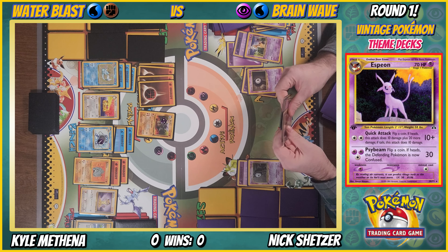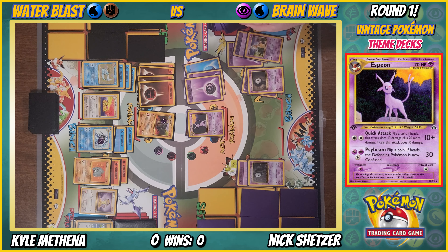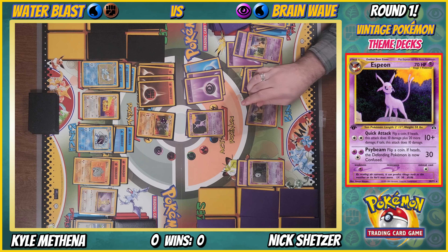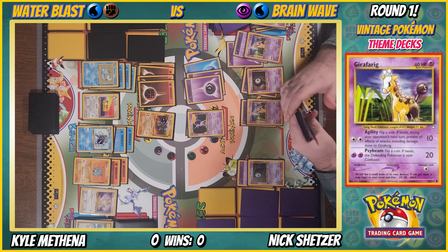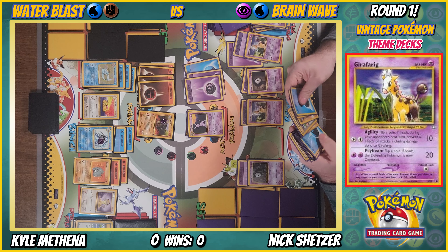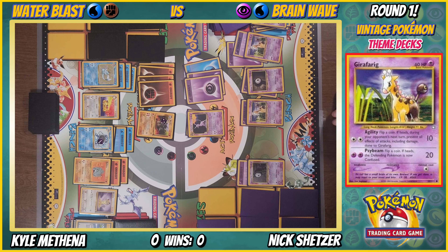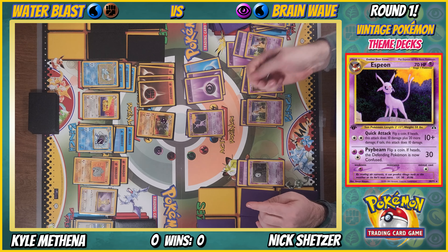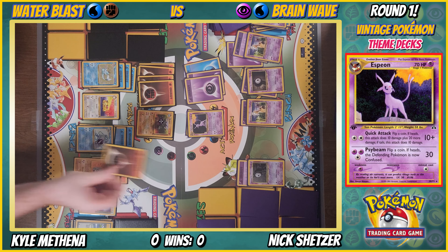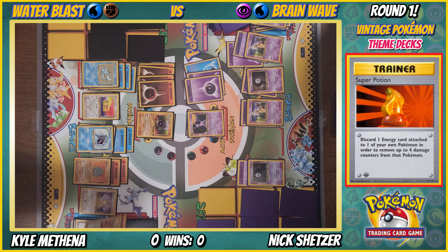Espeon's my best attacker right now. Psychic energy on Girafarig, Psybeam for 20. Second to last card — and the prize card I just pulled is Gust of Wind! Pretty good, like you planned it. I'm choosing Unown N. Water Gun for knockout — boom! That's pretty good.